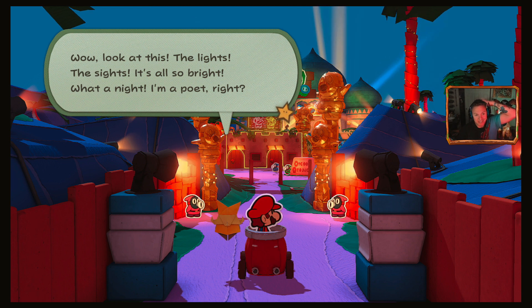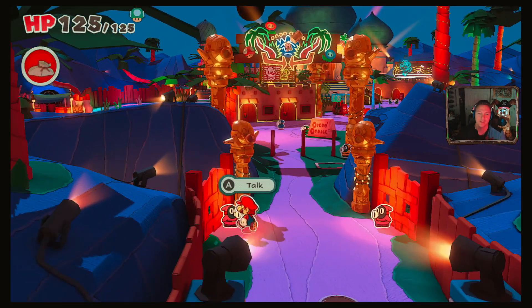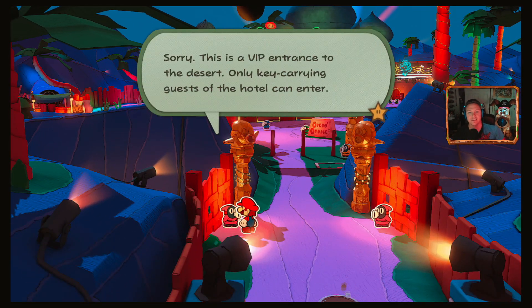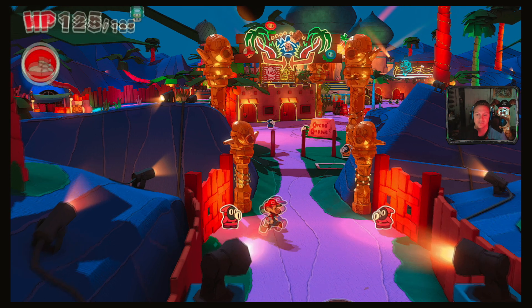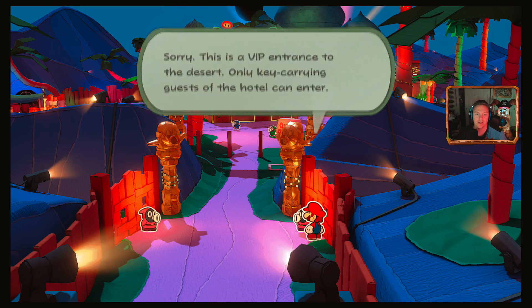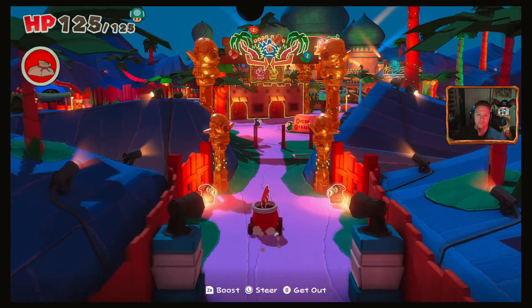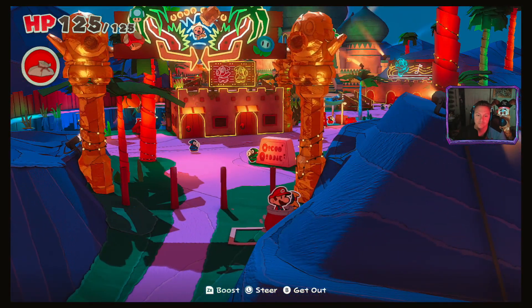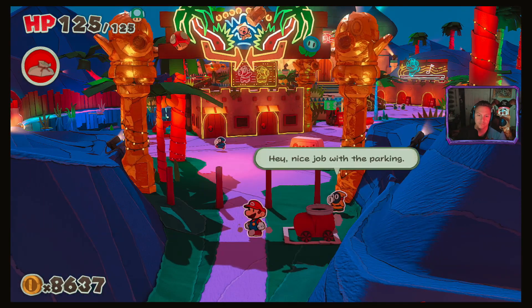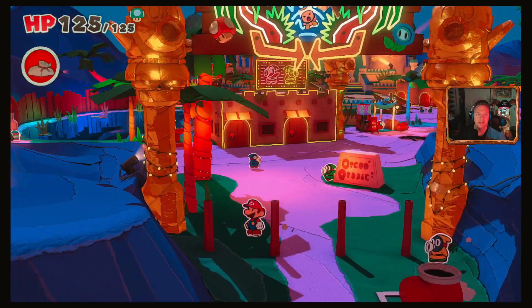Look at this! The lights! The sights! It's all so bright, what a night! Man, she just freestyled on me. This is a VIP entrance to the desert - only key-carrying guests of the hotel can enter. Screw you guys. Hey, nice job with parking. I forgot how to get me down.